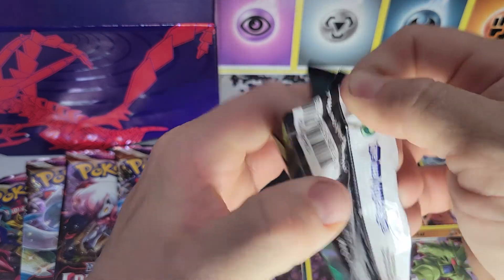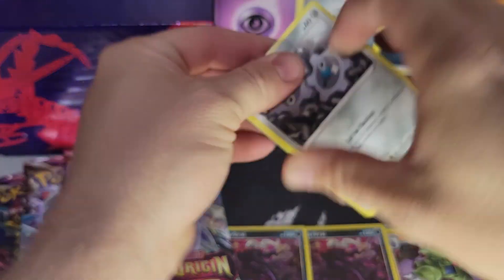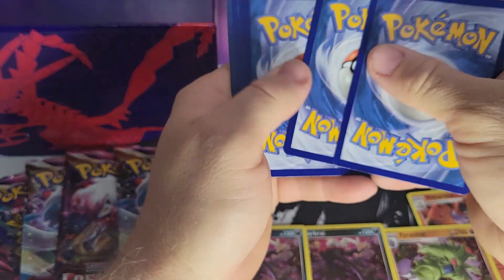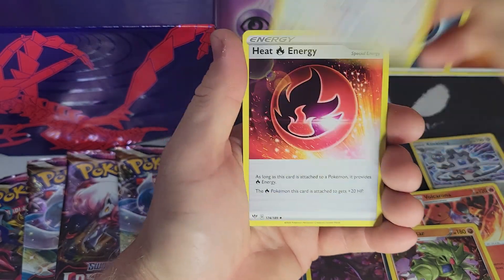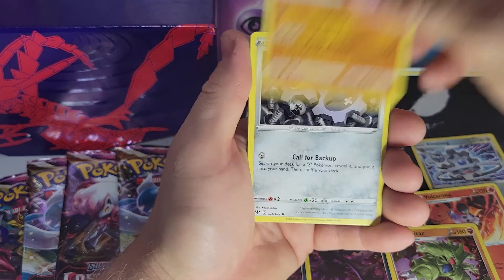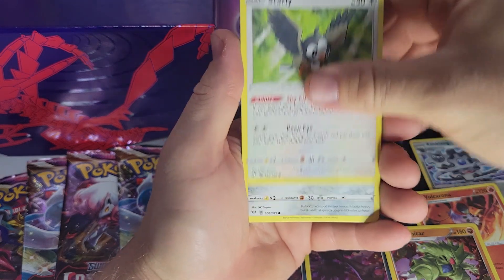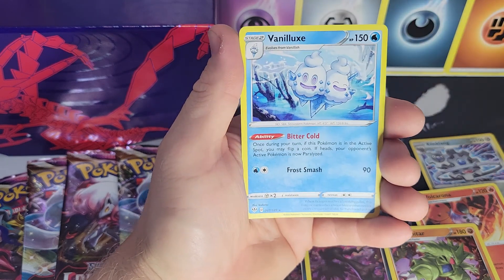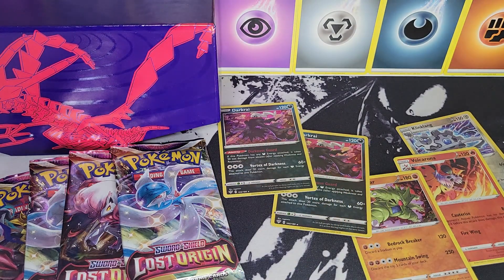Wow — another Dark Raichu! The Darkness Ablaze ETB has given us back-to-back holo Dark Raichus. This is obviously the reprinted box — we got one of these at our local card shop a few months ago. Pack eight: water energy, Staravia, heat energy, Pupitar, Klinklang, Togekiss, Torchic, Starly, Skarmory reverse, Swellow, and a Vanilluxe non-holographic.